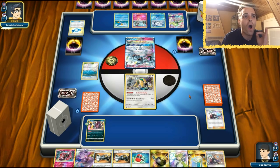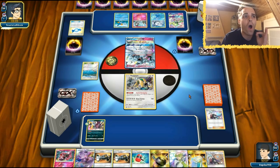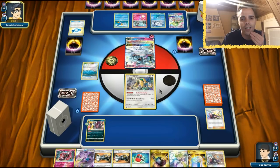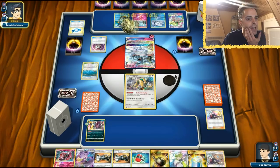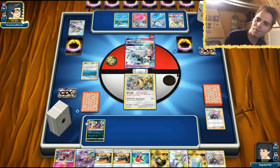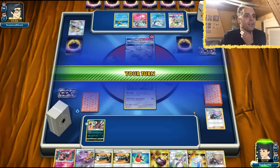The opponent will need six energies on Gardevoir to KO us. A Swampert shows up — though we can easily get rid of its Super Boost Energy with Enhanced Hammer, which goes directly to the Lost Zone. Timer Ball comes out. I'm not too worried because we even have Articuno. Swampert might cause us trouble, but we have Catcher too. The opponent just passes the turn.